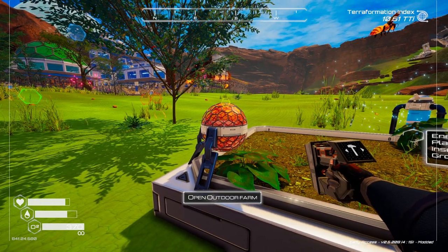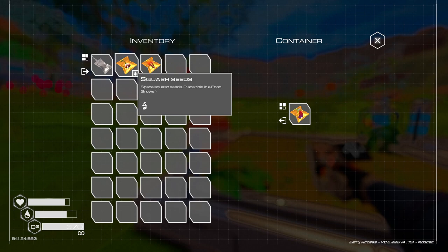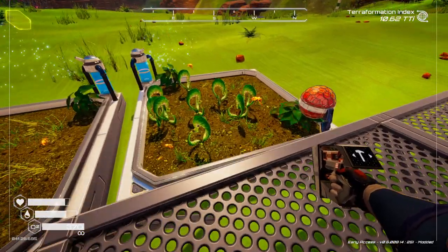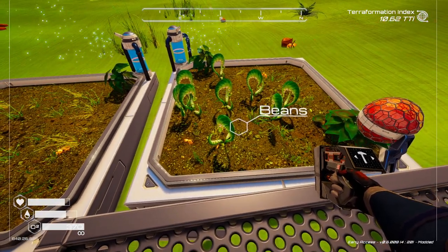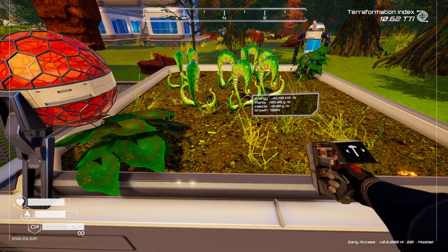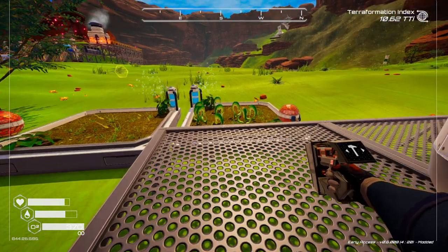You click on one of the little bulbs — it has a bee icon and a water symbol. Just like with the food growers, you put in the seed and it will grow. Farms are better because you can grow many plants at once. For beans, there are nine slots — you can grow nine beans in a single farm.